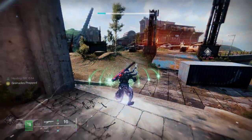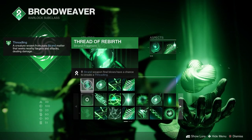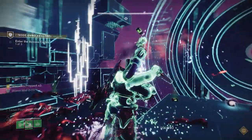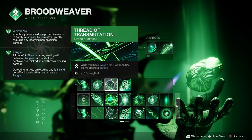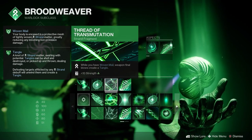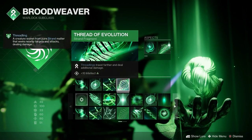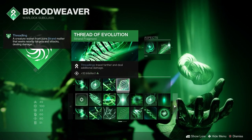Now onto the fragments — and here's where it starts getting nutty. First is Thread of Rebirth: Strand weapon kills have a chance to create a Threadling. With Quicksilver Storm equipped we'll create plenty, trust me. Next is Thread of Warding: when we pick up an orb of power we get Woven Mail, which is a body shield — it doesn't cover our head so we're still vulnerable to headshots. This one reduces our resilience by 10. Thread of Warding and the next one, Thread of Transmutation, go hand in hand: when you have Woven Mail active, any weapon kill creates a Tangle — there are our Tangles — plus an increase to strength by 10. And for our last fragment we have Thread of Evolution, which allows our Threadlings to travel farther and deal additional damage, with also 10 extra intellect.